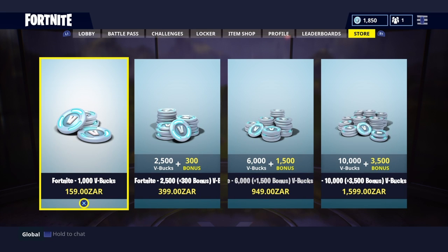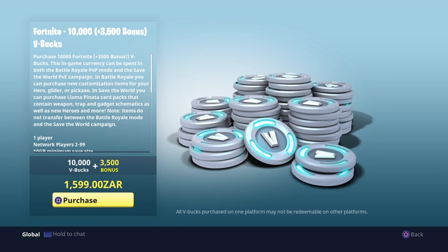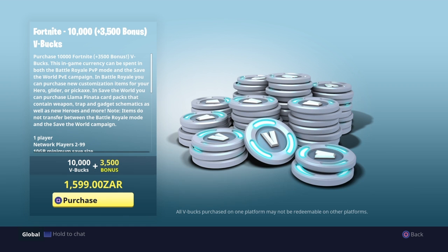Once we are by our store, by the V-bucks, he says we must click on the one that we want, so I'll go for the ten thousand. He says to press the global chat and the purchase button at the exact same time.